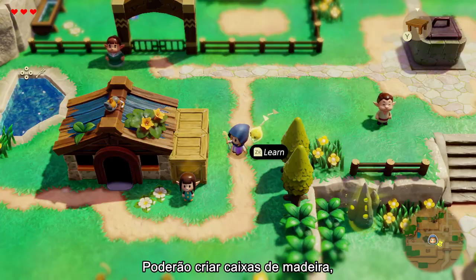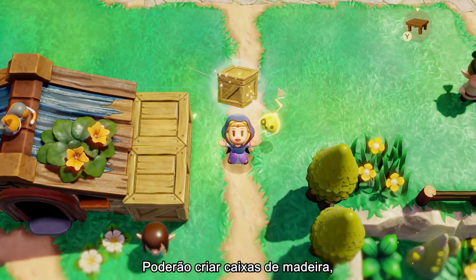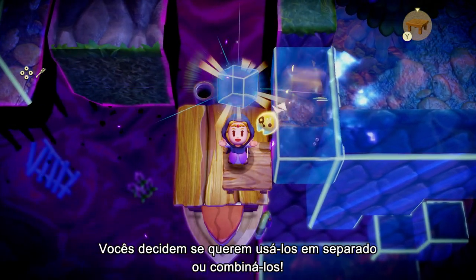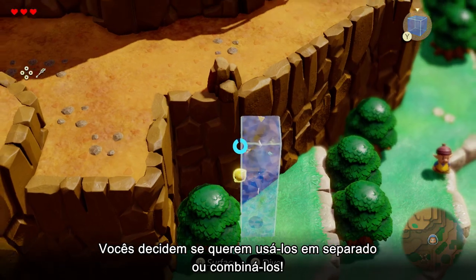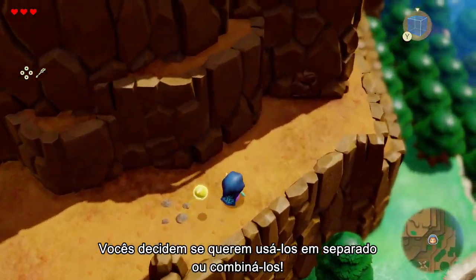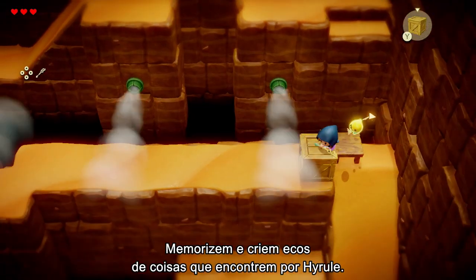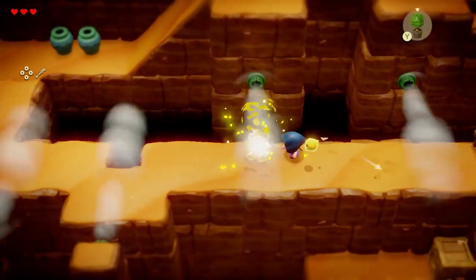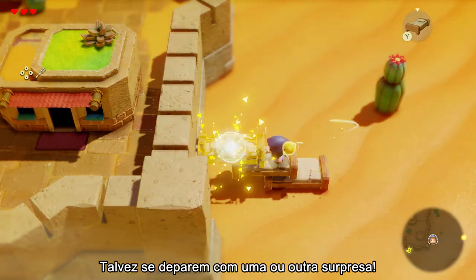You can create wooden boxes, old beds, and unusual things like water blocks. How you use them separately or together is entirely up to you. Learn and create echoes of things you find while exploring Hyrule. You might be surprised at what you discover.